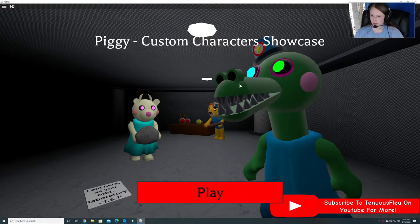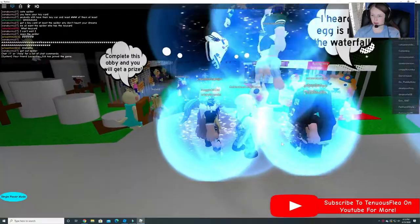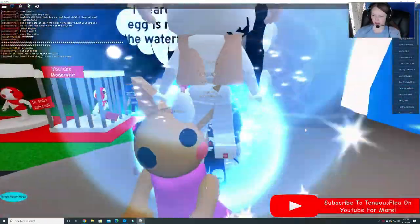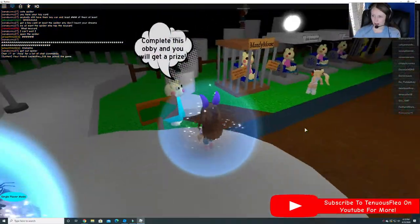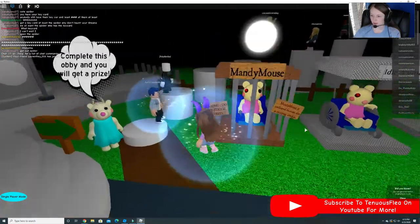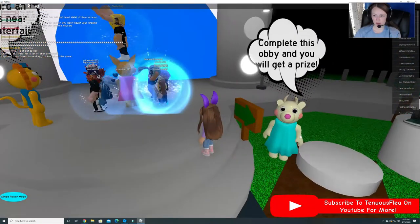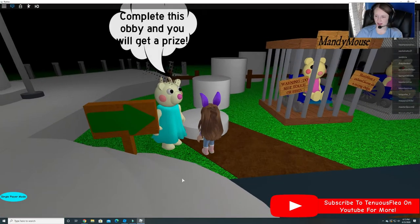Alright, Grayson, you can join me. Piggy Custom Character Showcase. Lots of people are loading in. Little Aggie says complete this obby and you will get a prize. Alright, let's try it out.